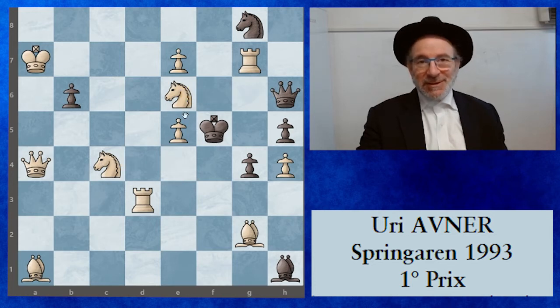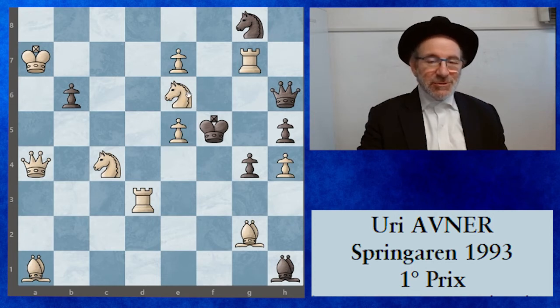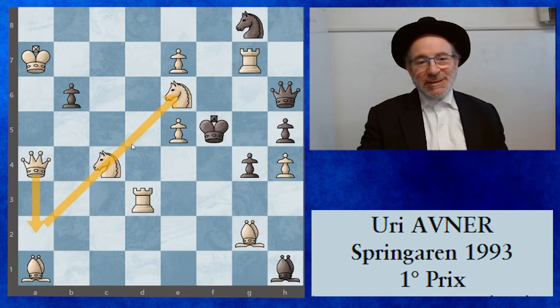So I give a hint. The solution will be to threaten a mate by the knight c4 and I go on. A natural way to organize this threat is to control e6. A natural way to control e6 is to go to a2 in order to control e6 when the knight c4 will go.